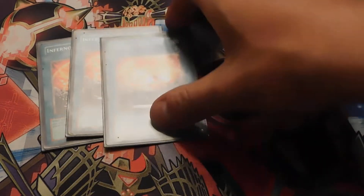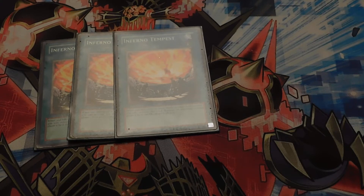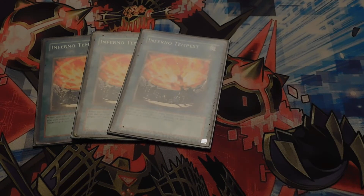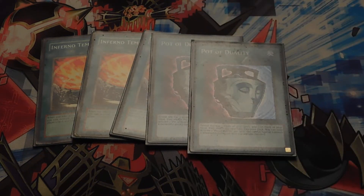For spells, you're going with three copies of Inferno Tempest. Really good card to have because your opponent could have a Borreload or Borrelsword out — swing for 3,000, chain Inferno Tempest, and they're done, because they don't have any monsters and just have spells and traps they can't really use. If you activate it, they banish all the monsters in their graveyard and deck. Double Pot of Duality, because you run it to reveal the top three cards, add any card that looks good to your hand, and shuffle the rest back in.